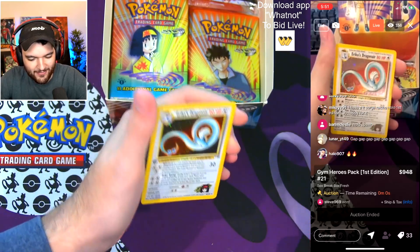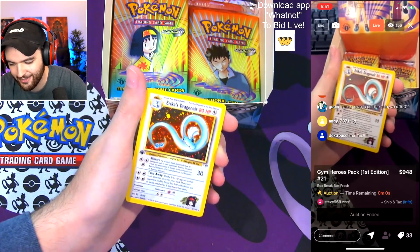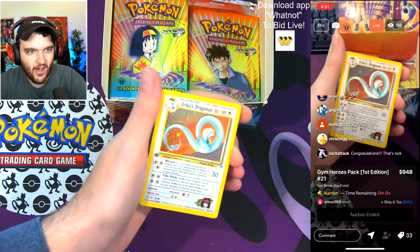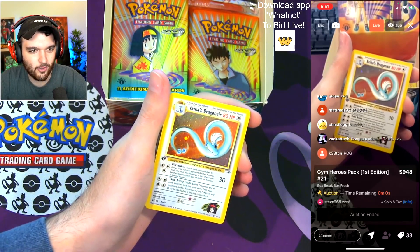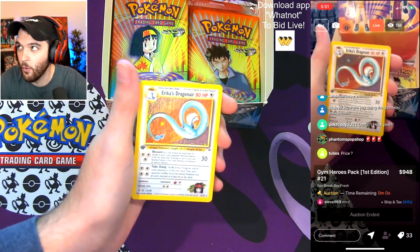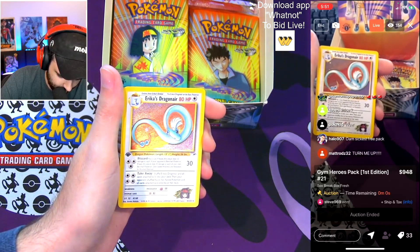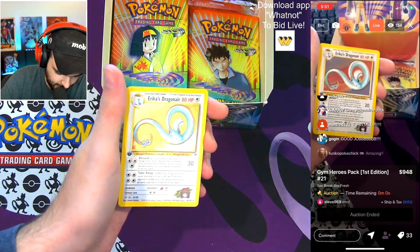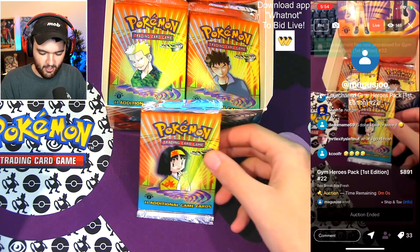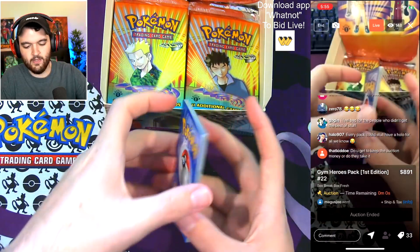Erika's Dragonair — holographic! I love this because this is probably my favorite one now that I'm seeing it in person. Holographic, man, that is beautiful. $940 in a PSA 10. Honestly it looks perfect. Congratulations to the winner of the giveaway!